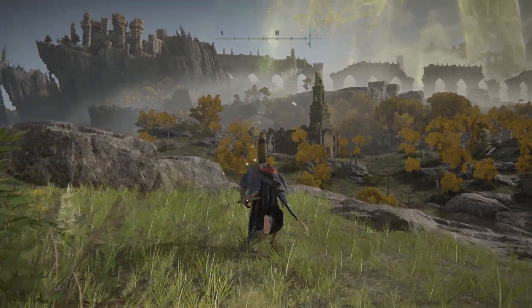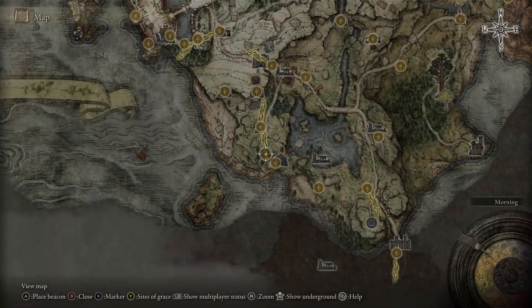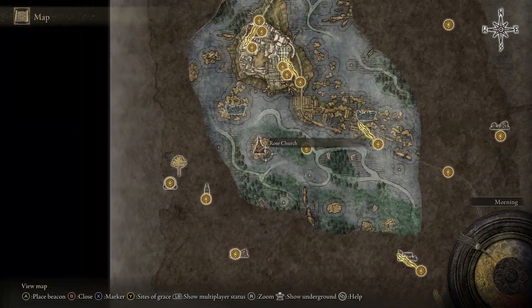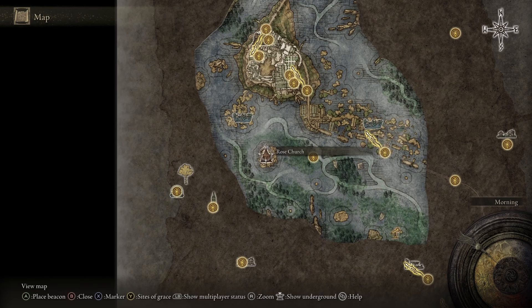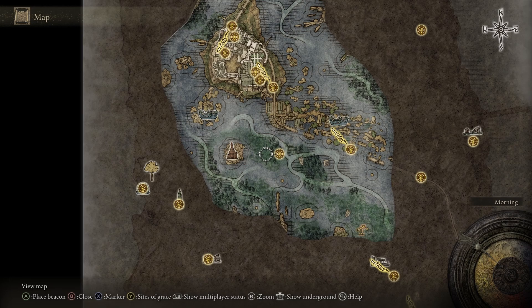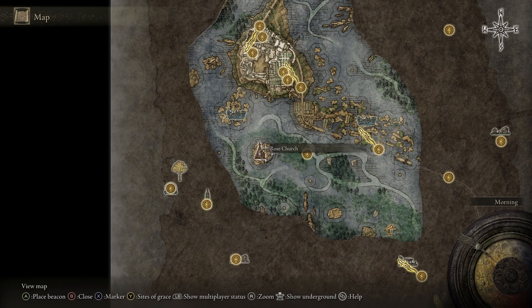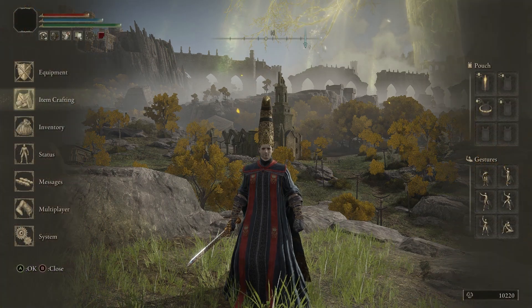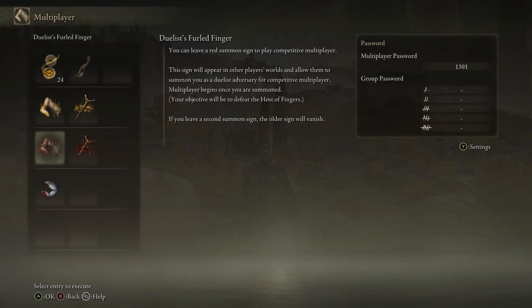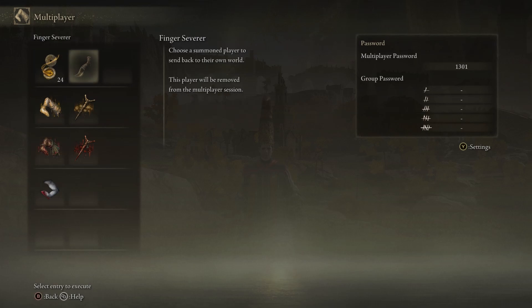Once you start the game there's going to be an NPC and you're going to follow their quest line. It's going to lead you all the way to the Rose Church — there's a fallen ruins lake grace site right here. Go to them at the Rose Church and talk to them; they're going to give you five bloody fingers for multiplayer. You'll have to raid three people and then come back.